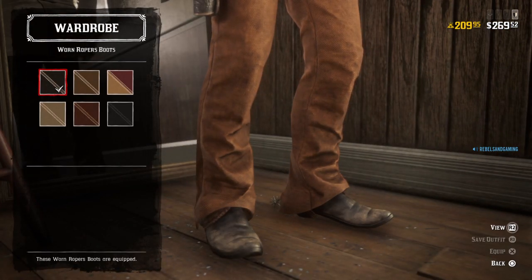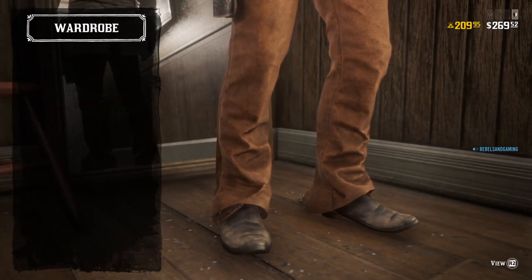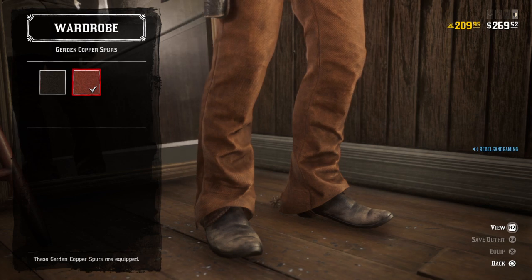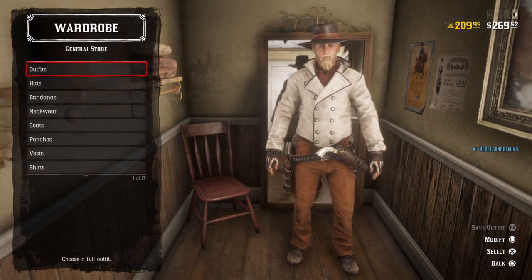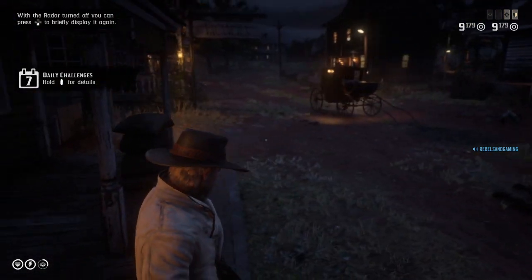For boots, I went with the black worn roper boots. I never got a good look at his boots in the movie but I think he wore something like this. I don't know if he wore spurs or not, but I put spurs on my list — I'm going with the curtain copper spurs in brown. And that is the Charlie Prince outfit for Red Dead Online.